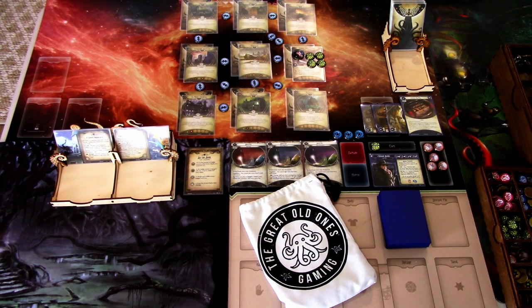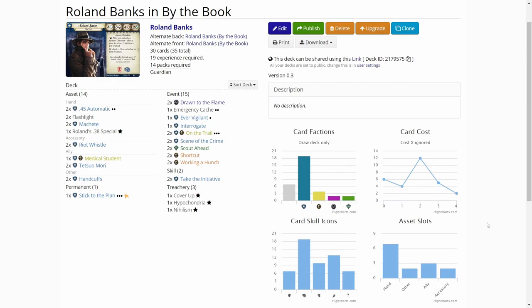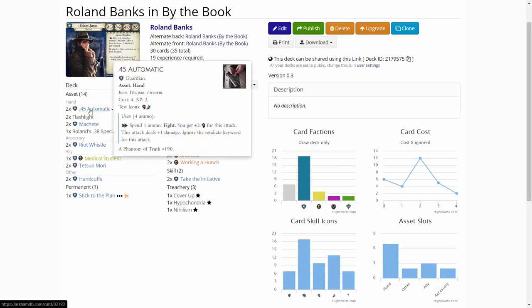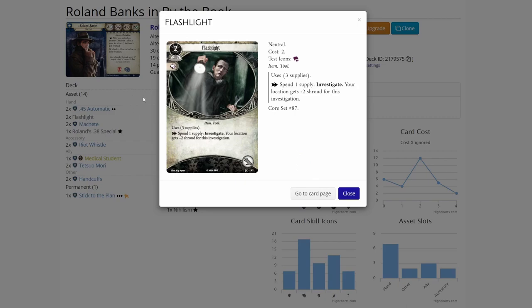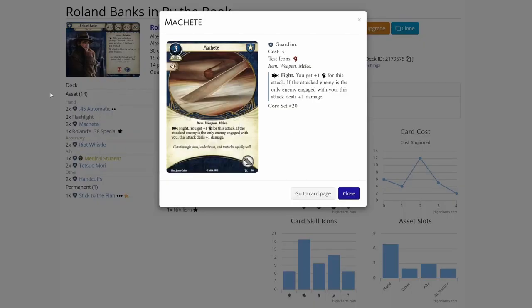Let's first look at Roland's deck I built. We're on ArkhamDB.com and here is the deck I'm using for this scenario. I ended up doing a 19 experience deck with Roland. I am playing this as a blind playthrough, so I'm not really sure what I need, but I think we need to get clues and have some ways to fight. I took the trusty .45 Automatic level 2, flashlights to help me investigate better, and machete. I am not playing these challenge scenarios with the taboo list, so I'm using the machete as it is.